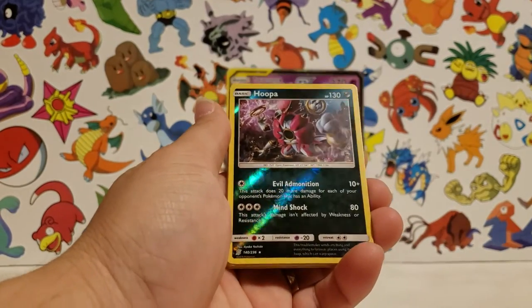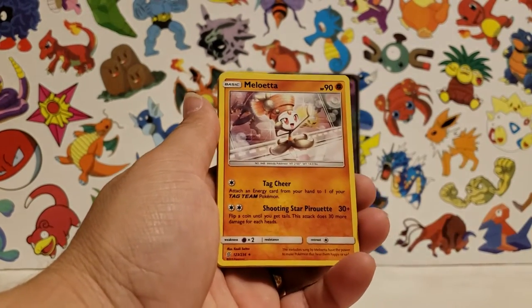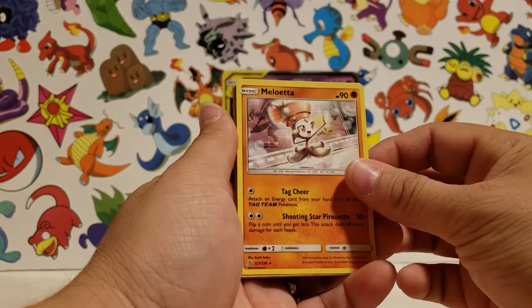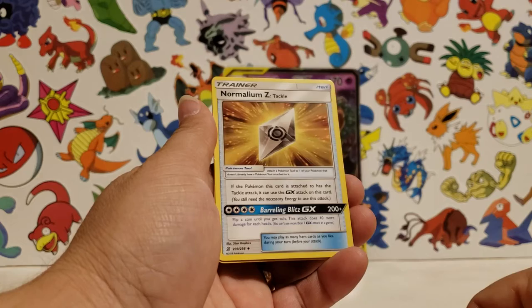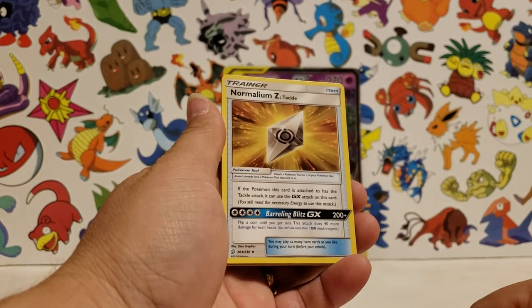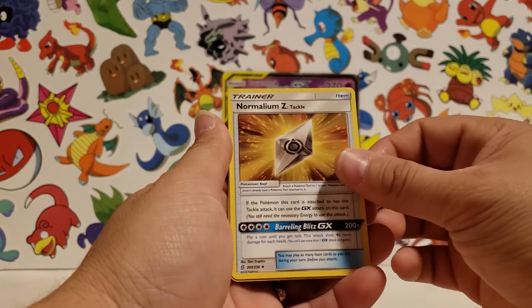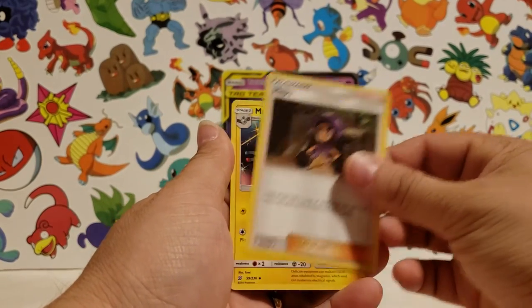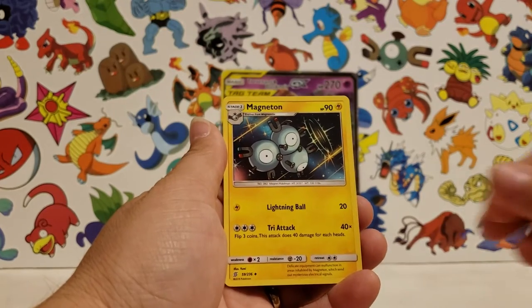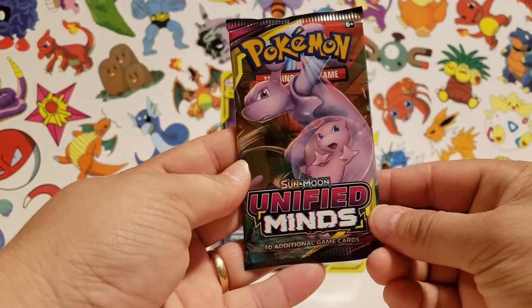Hoopa — yeah, a little Holow there, Mellow Anna, fighting energy, normal Lam Z Tackle — that's a different one. Very nice, Hoopa, Magneton. Saving the best for last.